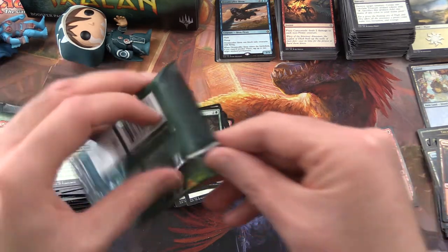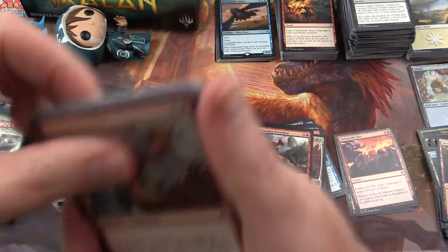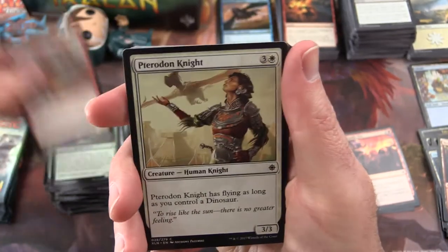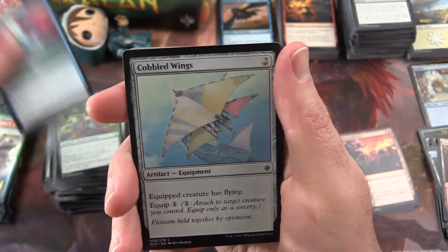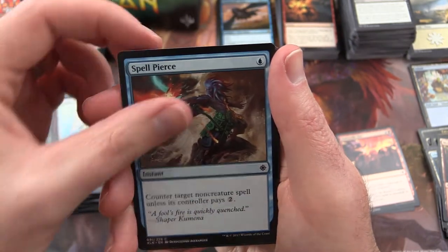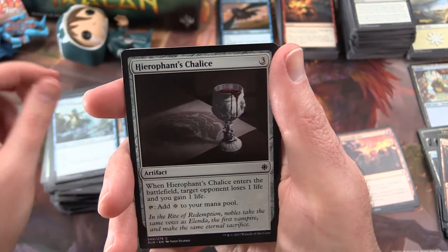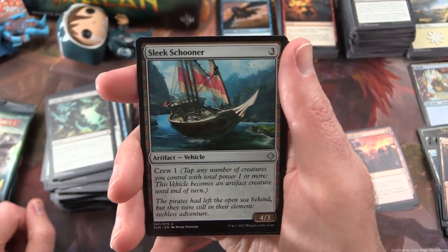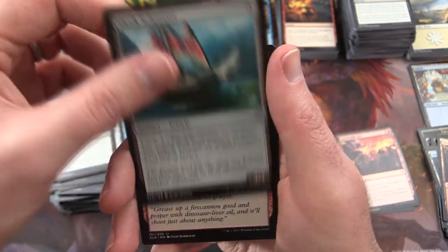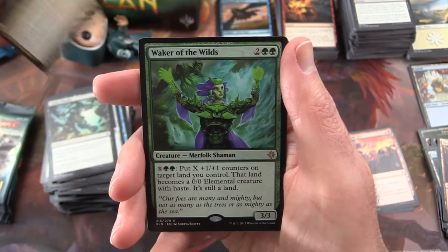Down to the last four packs. We have a Frenzied Raptor, Pteradon Knight, Jade Guardian, One With the Wind, Cobbled Wings, Spell Pierce, Territorial Hammerskull, Wind Strider, Hierophant's Chalice, Costly Plunder. Uncommon is a Sleek Schooner, Makeshift Munitions, Dire Fleet Captain, and a Waker of the Wilds is the rare.